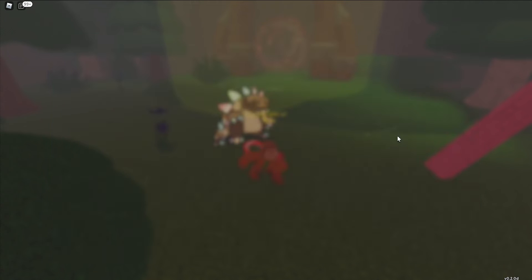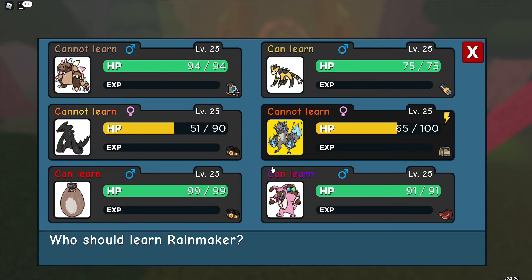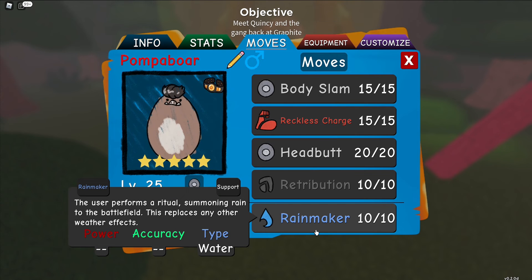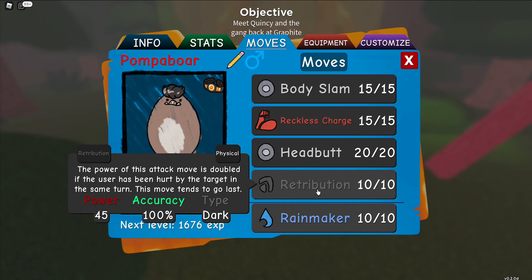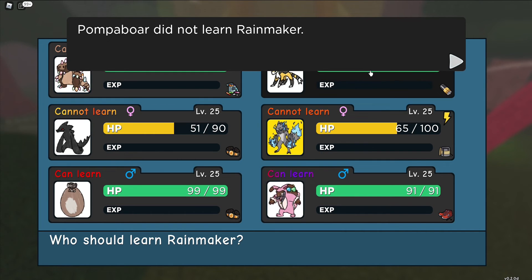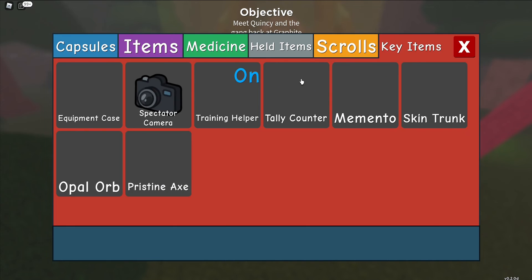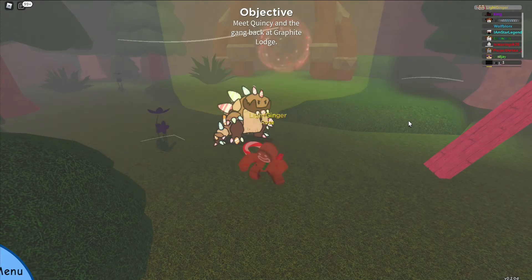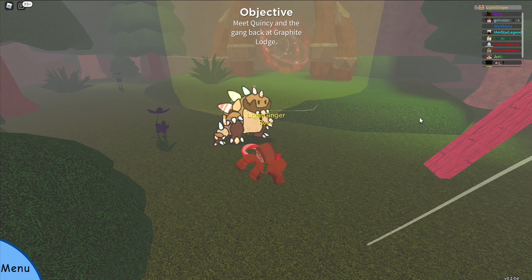Rainmaker - teach this to doodles, the move Rainmaker. Let's teach it on our Pompable. We don't really need rain because I don't really have any water-type doodles - I'm just all physical. Alright anyway guys, it's gonna be the end of this video. Thank you guys so much for watching, and I'd really appreciate it if you subscribe. I'll see you guys later. Bye.